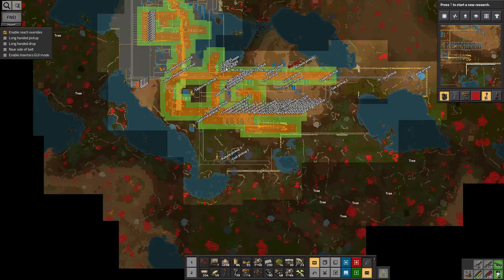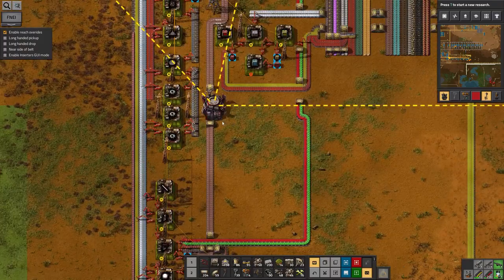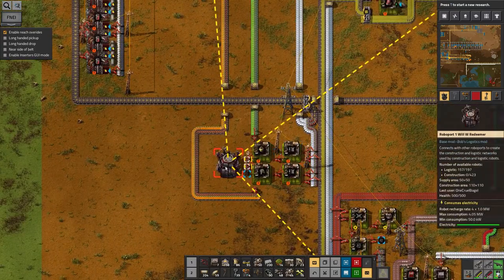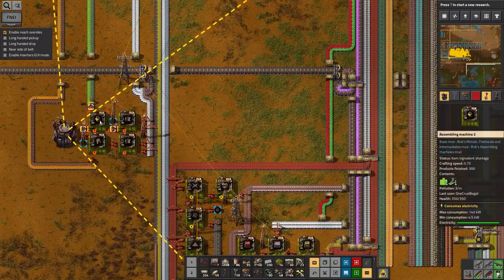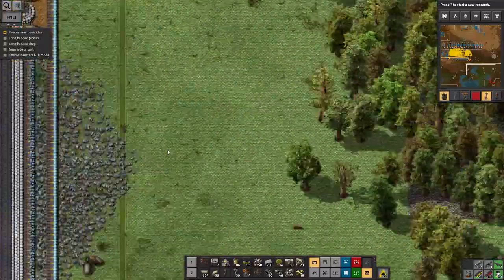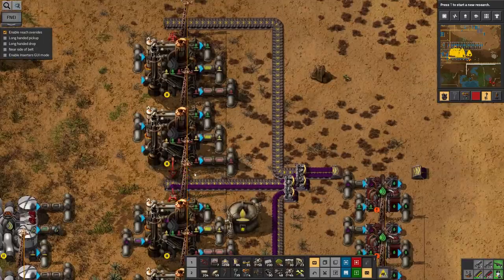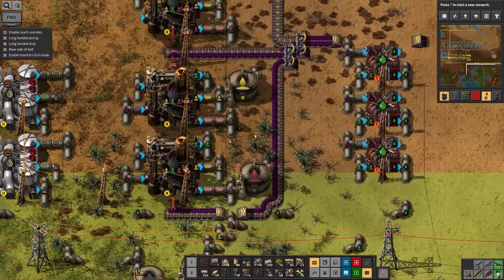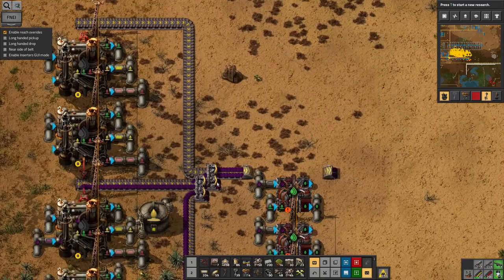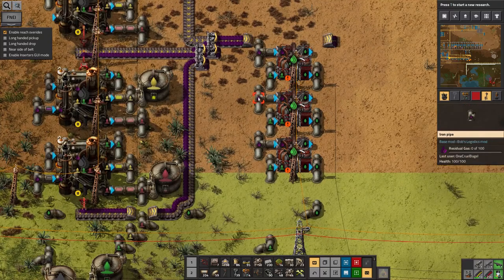I'm going to have to start splitting off sub-factories for construction. Having all of this hanging off the edge of the bus is a nice idea, but it feels unwieldy and very hard to expand. So I've got construction bot one being built here, but to expand that off to make construction bot two as well — I don't know, it would be rather difficult. Why is that stopped? Oh, there's no electric engines coming through. Why is there no lube? Why have I run out of lube? Of course it's empty all the way. It's because these purple items have backed up completely.